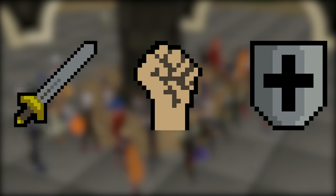Ranged and Magic are other combat skills, however I have made a separate skill guide for those — there will be a link in the description for that. Generally each of these melee combat skills need to be leveled up separately, and they will all provide different attributes for your account.